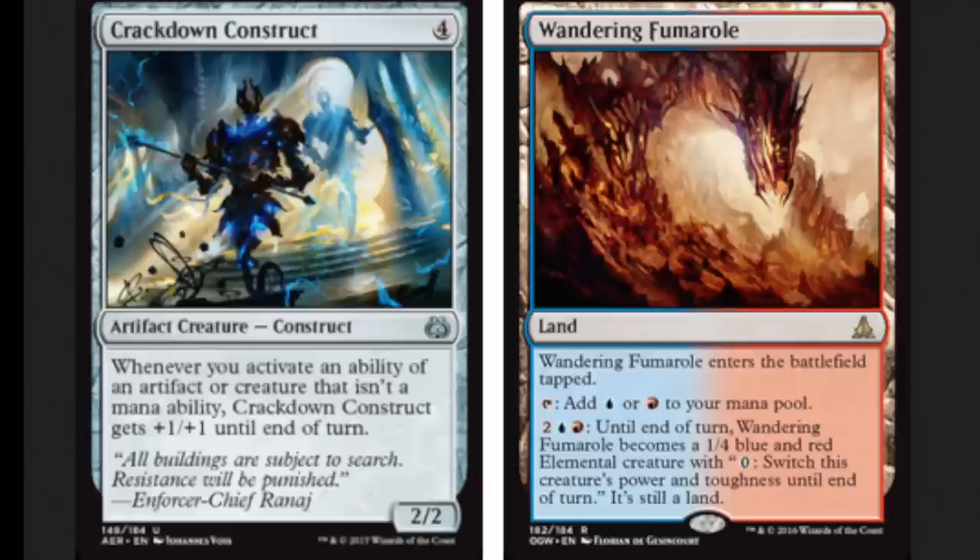I'm probably missing a piece where you can sacrifice it to deal X amount of damage, but as of now this is a Standard-legal combo and looks like a ton of fun. If your opponent is a control player, you can get Crackdown Construct out a little earlier and just smash face with an infinite/infinite in Standard.